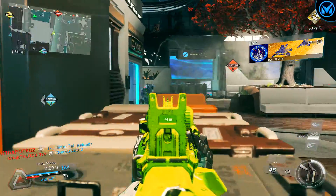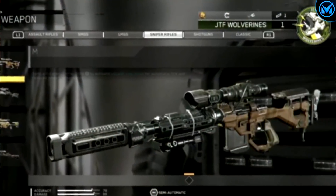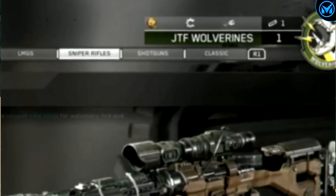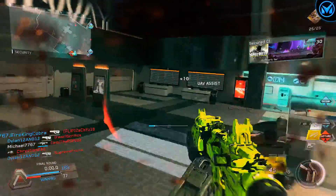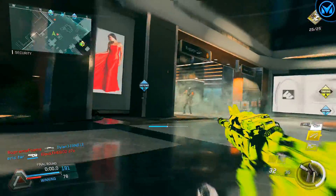Yesterday, Infinity Ward was actually live streaming the esports reveal for Call of Duty Infinite Warfare, and as you guys can see on screen, when they were within the Infinite Warfare menus, at the very top right-hand corner of the screen it showed the CoD Points logo beside salvage and the keys. That obviously confirms that CoD Points are making a return within Infinite Warfare, and by the looks of it, they're most likely going to be used for purchasing supply drops in the Quartermaster.